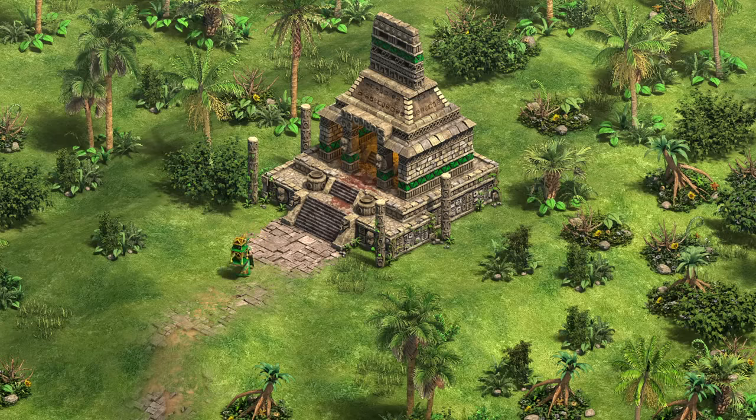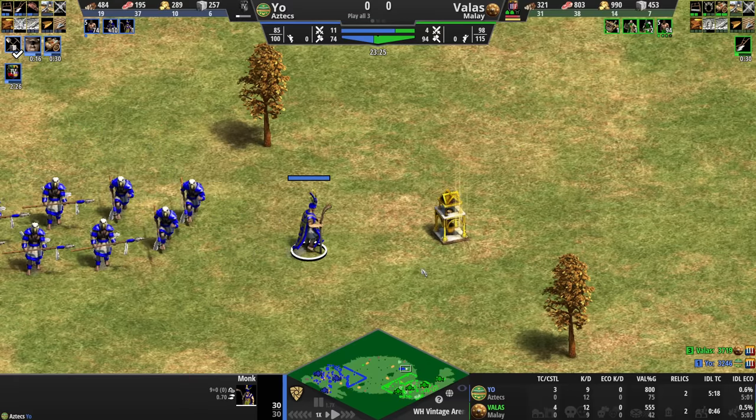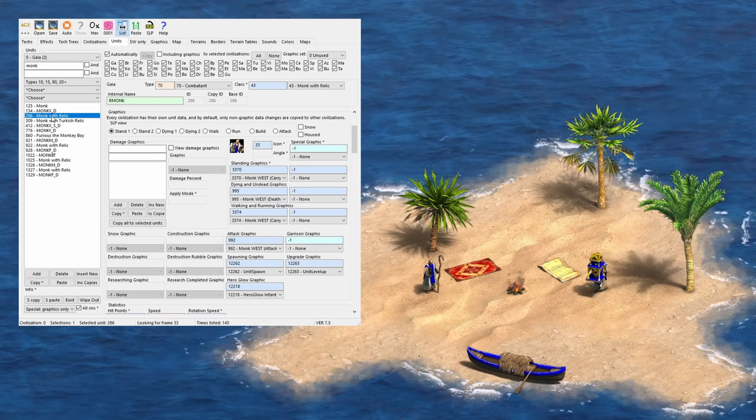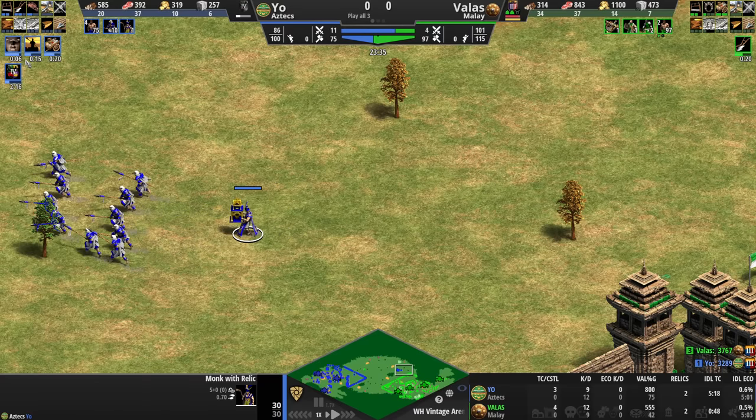Well, we need to take a step back. The monk starts with 30 HP, then he picks up the relic and becomes a monk with relic. Monks and monks with relics are two separate units, and the game swaps between them. Next, your research is Fervor. He's the Aztecs, so he gains plus 5 for every monastery attack.